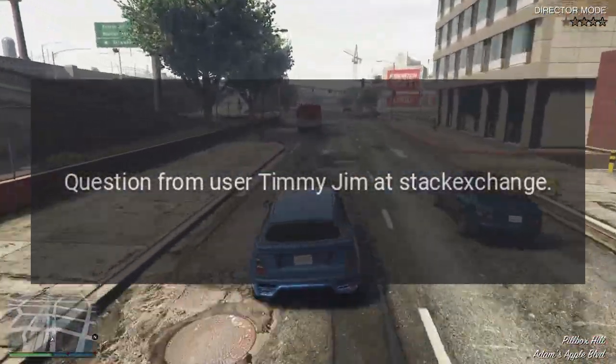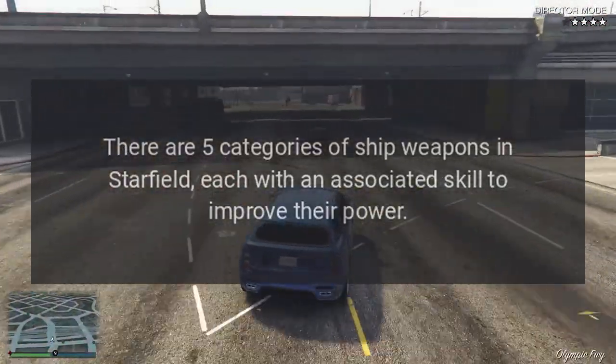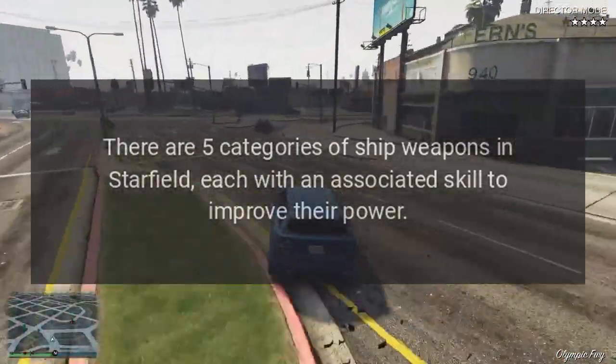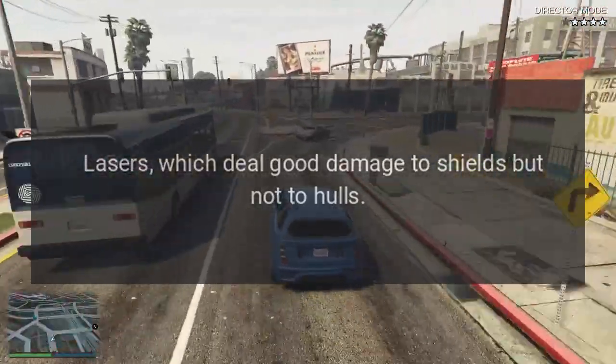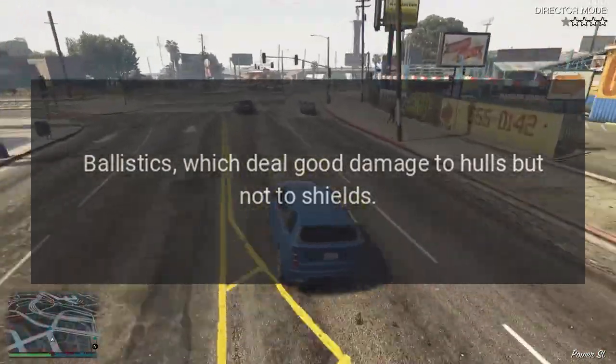Answer from user Timmy Jim at Stack Exchange: There are five categories of ship weapons in Starfield, each with an associated skill to improve their power. Lasers deal good damage to shields but not to hulls. Ballistics deal good damage to hulls but not to shields.